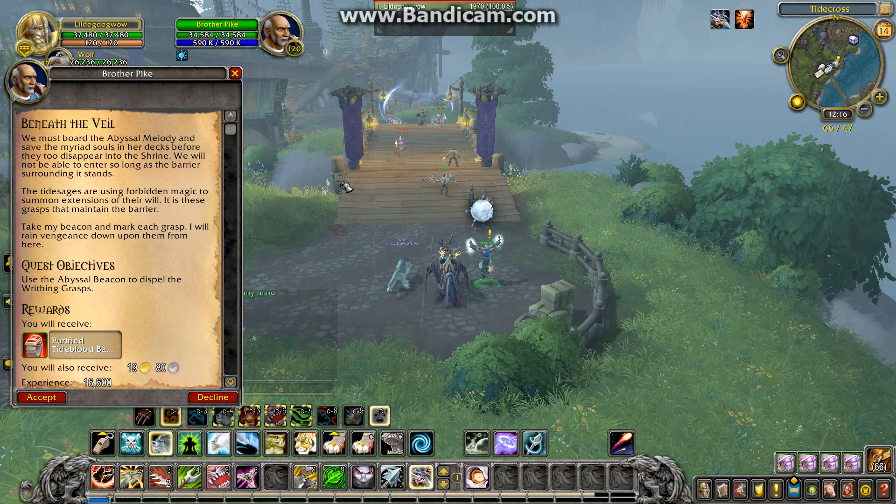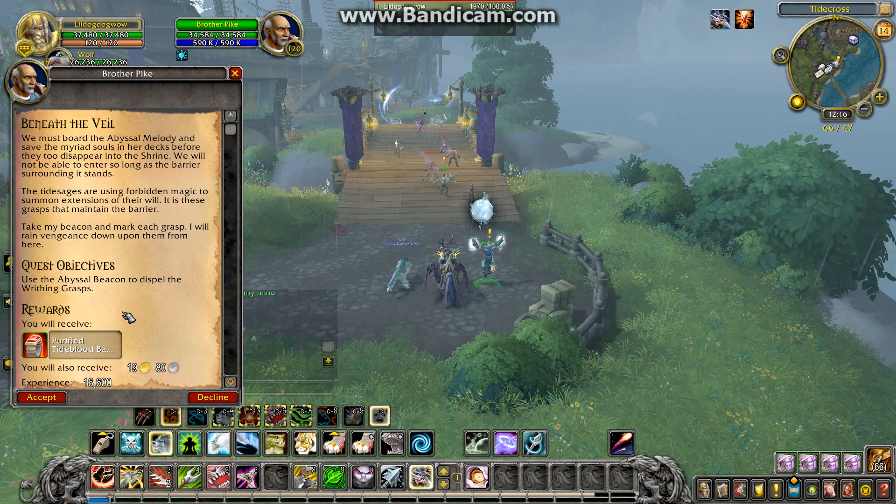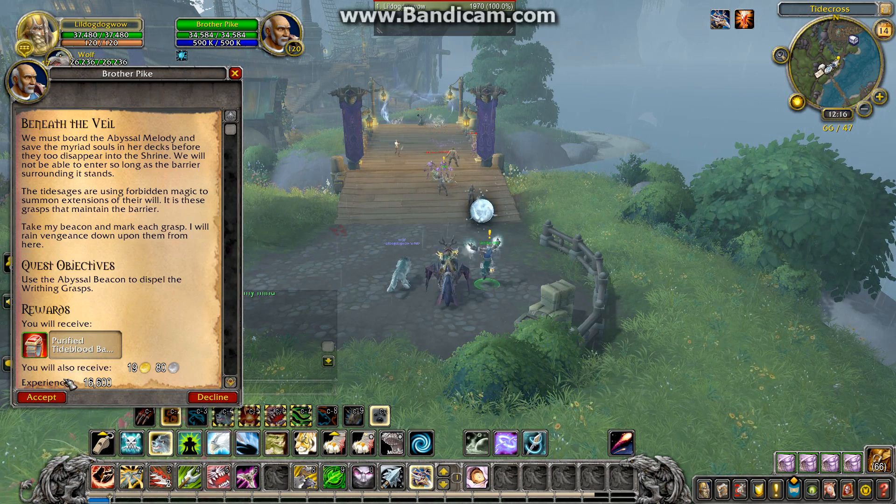How's it going guys? LittleDogDog here. Today I'm bringing you a quest guide for the quest Beneath the Veil. With this quest you have to use the Abyssal Beacon to dispel the Writhing Grasps.